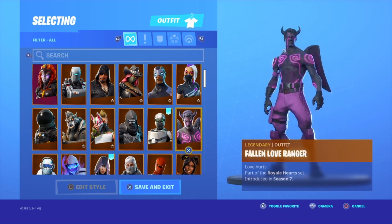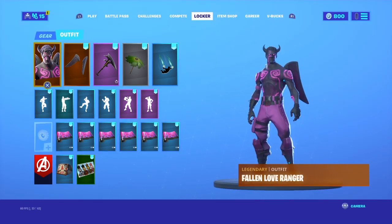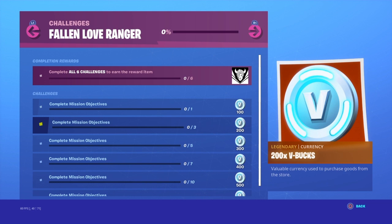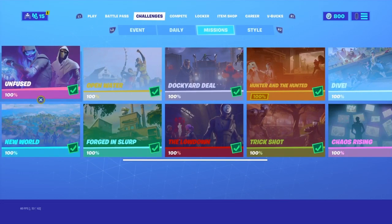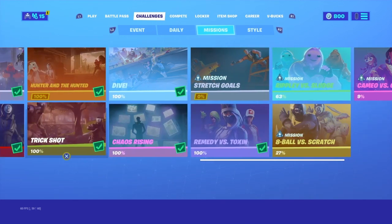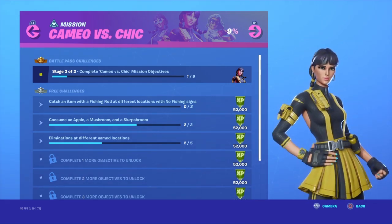I'm in my locker — here we go, the Falling Love Ranger skin, then the back bling. Now if you go into the challenge list it says 'Fallen Love Ranger,' and when you click it, it says complete mission objectives instead of daily objectives. Daily challenges will still count towards this, but if you still have your missions available you can get the V-Bucks in one day by doing the overtime challenges.